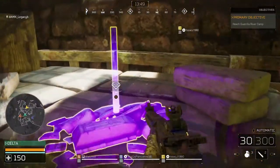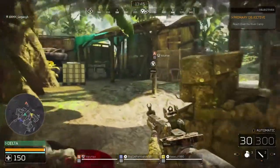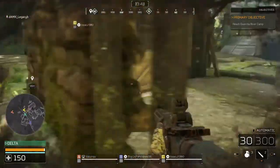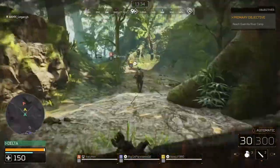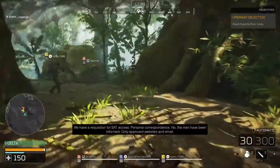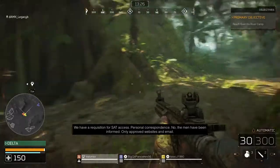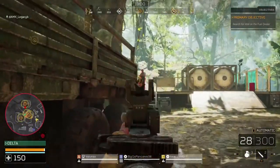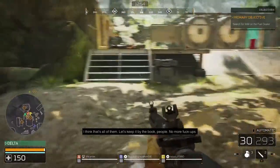What's this? Veritanium — what the hell is that? Is that like a currency? I'm also guessing you don't want to stray too far from your teammates. I killed someone — let's keep it by the book people, no more fuck-ups.